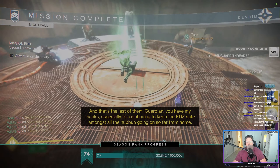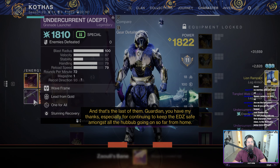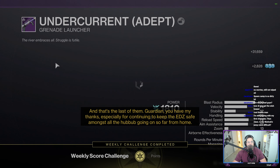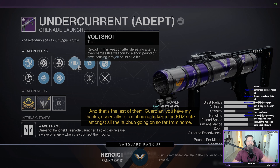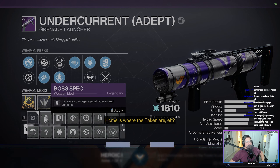Just wanted to make a quick video on this new Arc Waveframe Grenade Launcher that we can get from Nightfalls this week. It's called Undercurrent. You can get this from any difficulty Nightfall you want, but if you want the Adept version, you will have to run the Grandmaster.